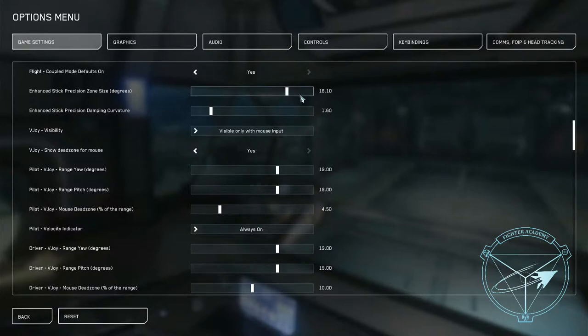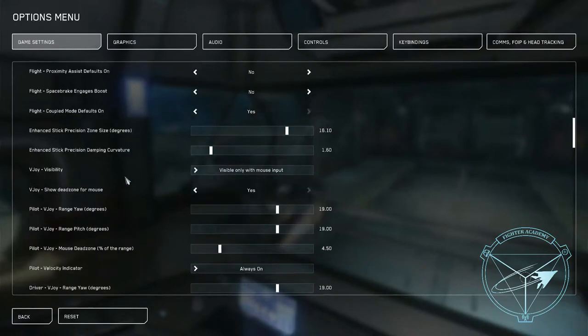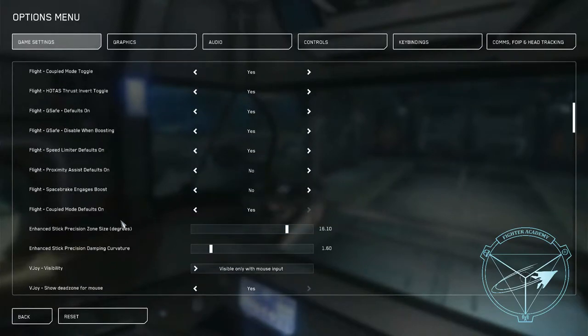Now I don't do that at all. I'm using Joystick Gremlin with very gentle curves. I will go over Joystick Gremlin and my curves next. What I wanted to call out here is right under the star map zoom speed we have a section of just toggles. Flight G-safe defaults on — make sure that this is off at all times.